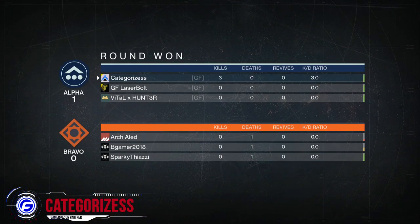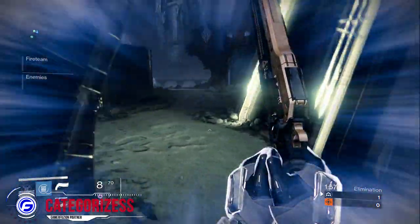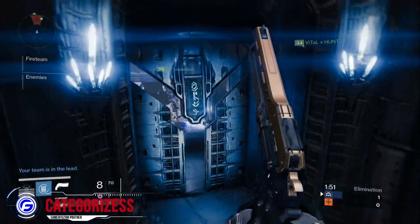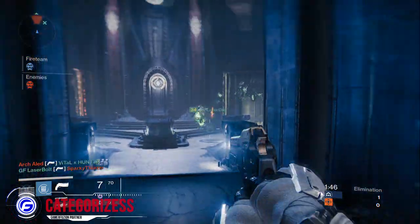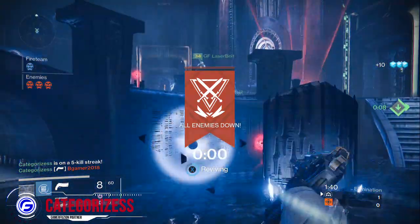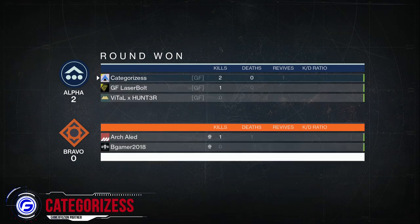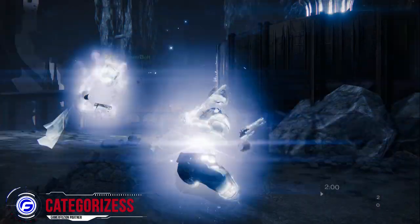For weapon tips on this map, I really recommend the Last Word. The reason I recommend it is because of the close-range fights you encounter on Cauldron. As you see during this gameplay, this is basically an all-out push map — you don't really sit back. The only time you see people sit back is near the opposite spawn, around flag A or C — I'm not entirely sure, I haven't played this map on Control.